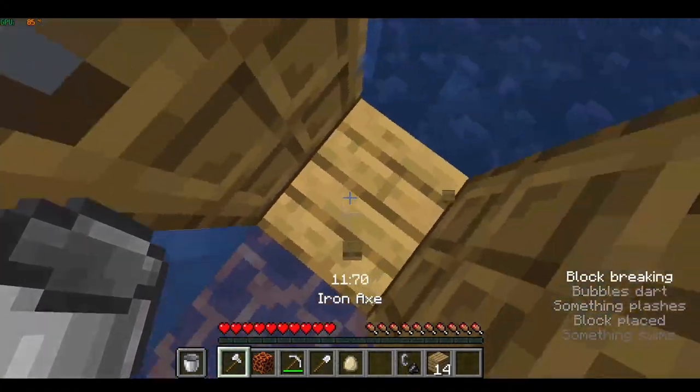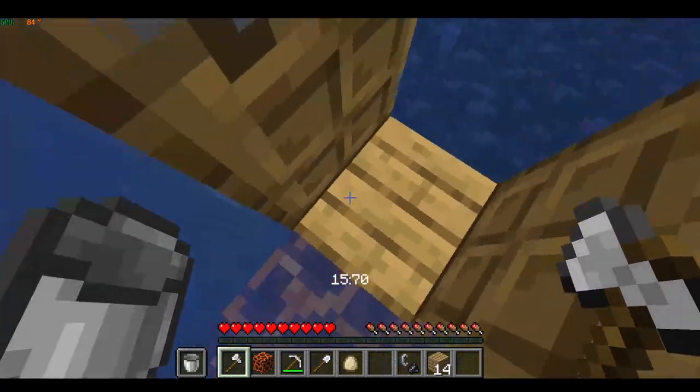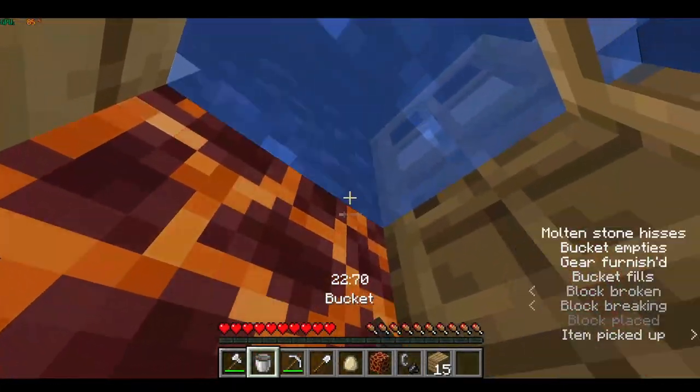You don't want to stay in the middle — you want to stay on the side. I like staying on the left side of the block when breaking it. Then you can place the door back down and do what you usually do.